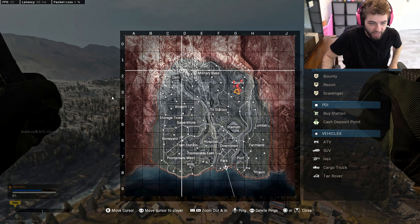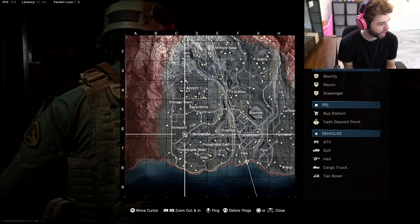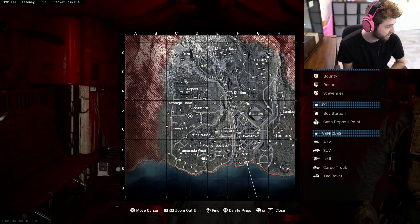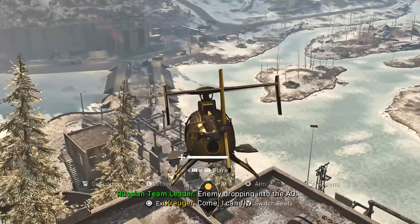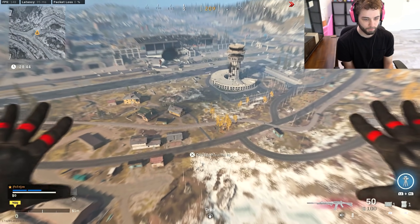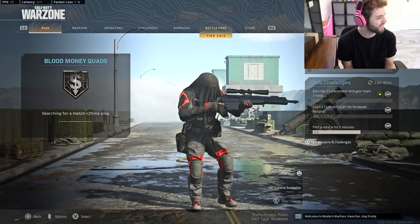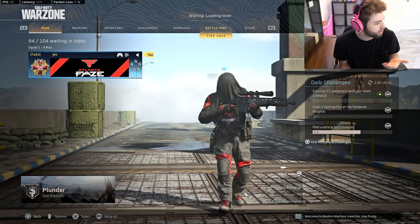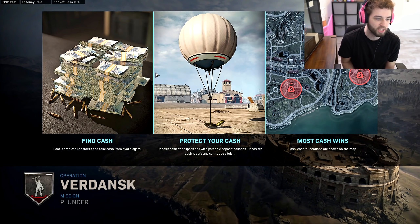I could try the phone at the top of the dam. There's a chopper and a phone right here — probably gonna be a ton of people here. If I go straight to TV station or superstore, I'm screwed. Missile locking — no! You're such a piece of shit, dude. Who the hell takes a PILA into this? Just sit around and deny people from taking the choppers all day? Guaranteed under 10 wins and under a 0.6 KD. I don't even need to know what your name is.